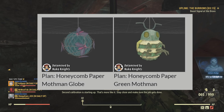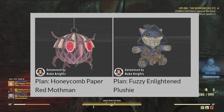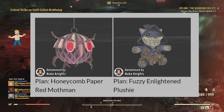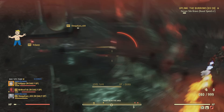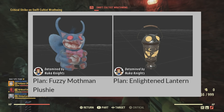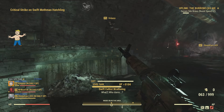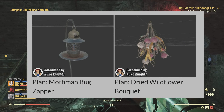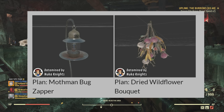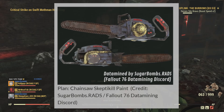It looks like we're getting more paper globe things that will hang from your porches or wherever you want to put them, similar to what we got from the Holiday Scorched event. The Fuzzy Enlightened Mothman Plushie looks very cool, as does the regular Mothman plushie. The Enlightened Lantern will look really nice outside people's camps at night. The Bug Zapper — I'm very much looking forward to seeing how that'll work — and a Dried Wildflower Bouquet.